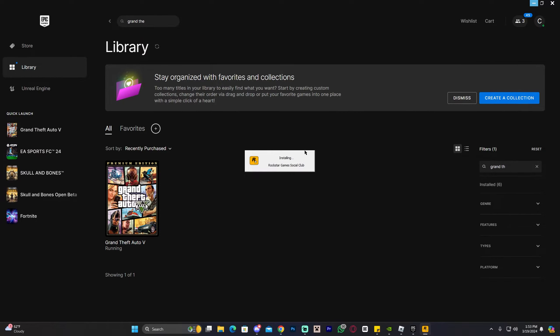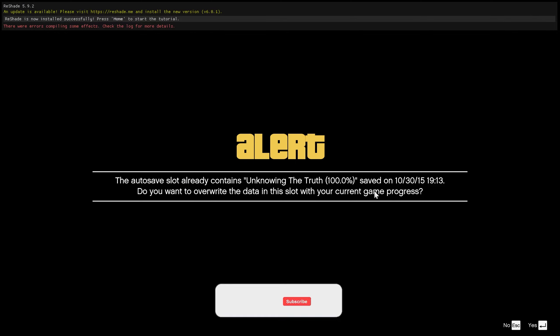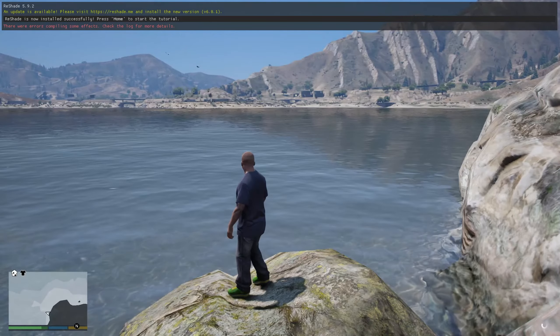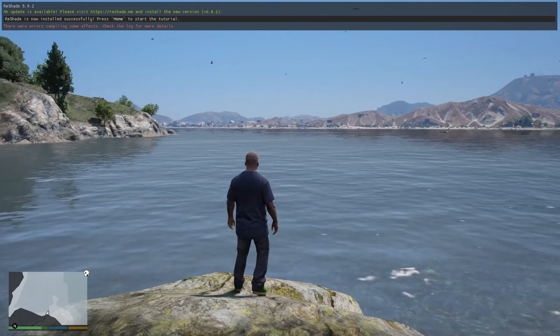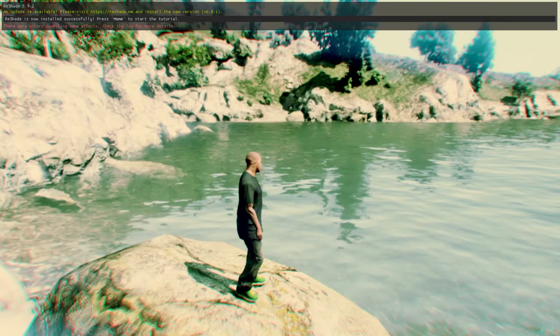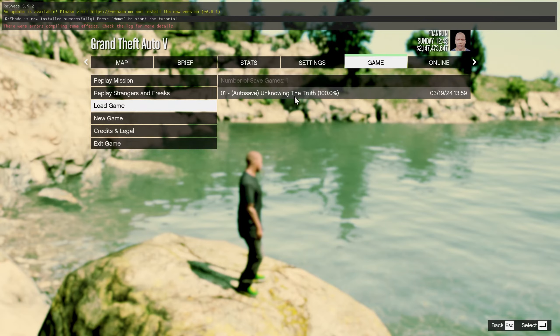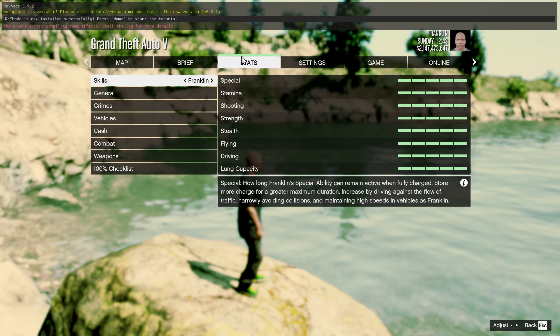Once you launch GTA 5, if everything was installed properly, you should spawn by the river. It may say the autosave slot already contains data and ask if you want to override — go ahead and press Yes. If you're not spawned there when the game loads, press Escape, head over to Game, click Load Game, and load the 100% save file from there.